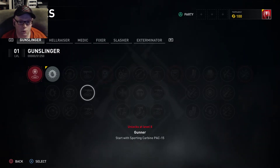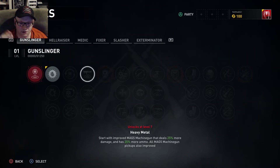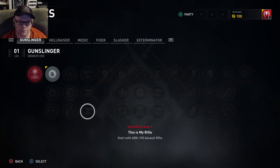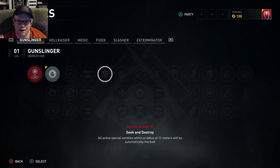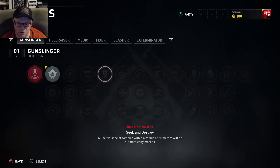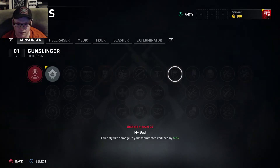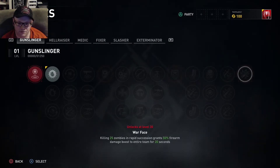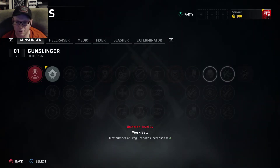The gunslinger is the one that unlocks weapons fairly early. You can start with an improved MAG-5 machine gun that deals more damage and has more ammo, or the sporting carbine pack 15, or the ARC-103 assault rifle, which I like. Each class has a perk at level 10, 20, and 30. For example, all active zombies within 20 meters will be automatically marked, friendly fire damage to teammates reduced by 50%, and killing 25 zombies in rapid succession grants a 50% firearm damage boost to the entire team.